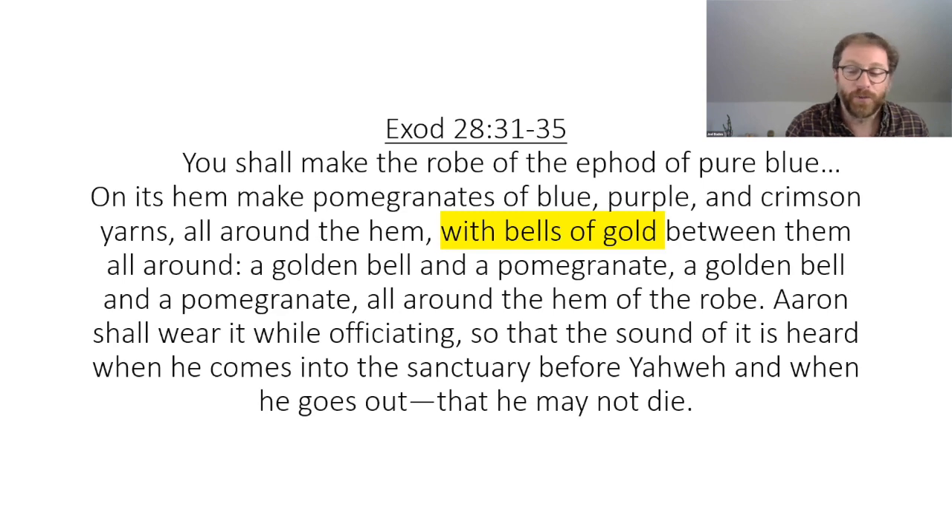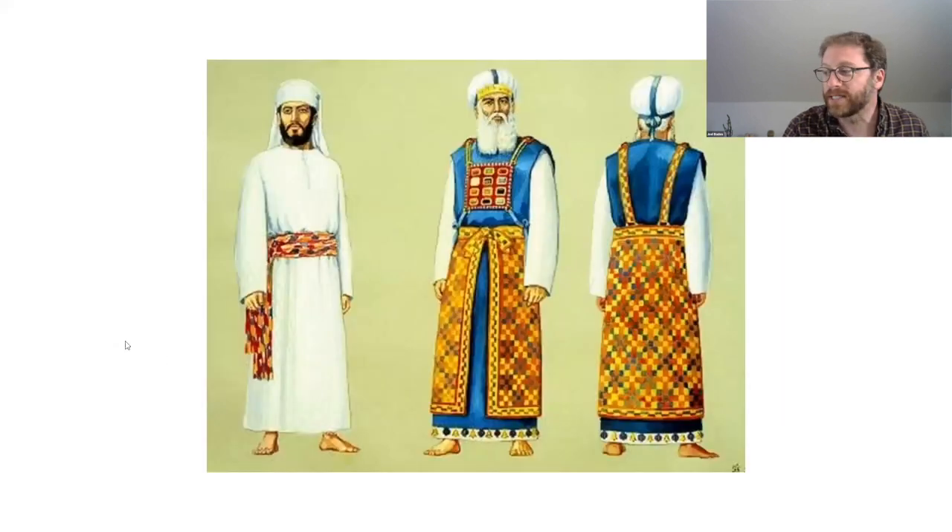Here is a depiction of the priestly garments — how accurate is it? I have no idea. I can recognize all the things: I see the ephod, which is the kind of thing with the shoulder pieces, and I see the breastplate, and I see the robe and the little bells at the bottom. In any case, I have no idea whether this is what it actually looked like. I will admit I find the lack of shoes disturbing. That's all I've got on the priests for the moment.